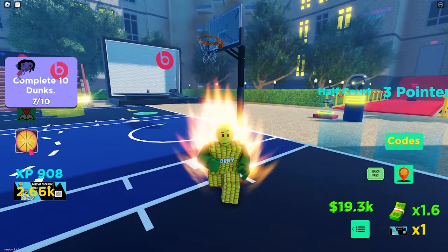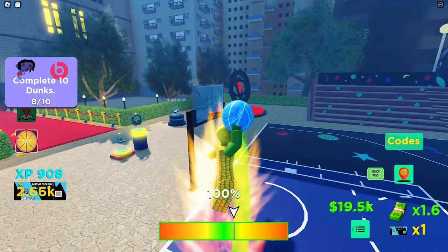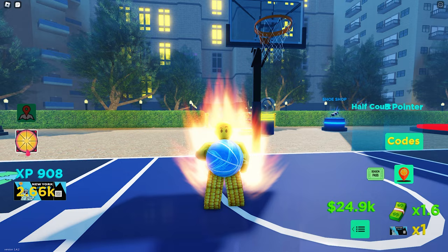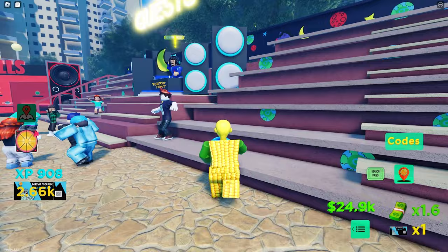Just go to the stat area and purchase accuracy to increase it. We're almost done with our dunking. Also, did you know you can follow me in Roblox? Just search 'I am Corny Blocks' — thanks in advance. Okay, we're done! Click Redeem on the left side of your screen, then go back to Kirwin and claim our reward. We got the badge!